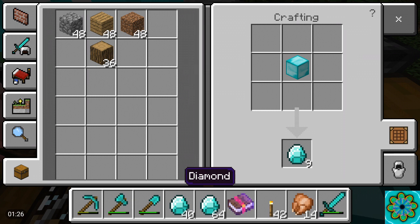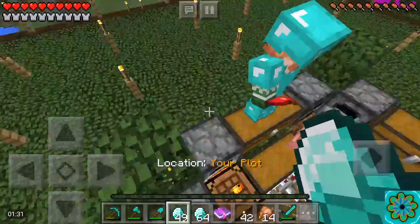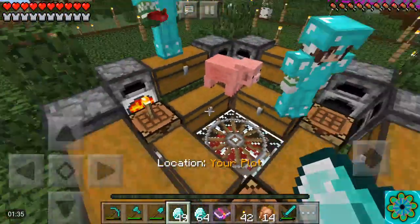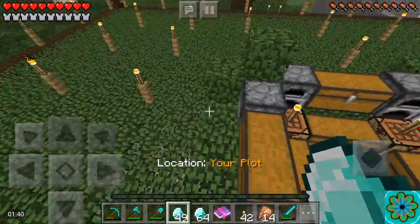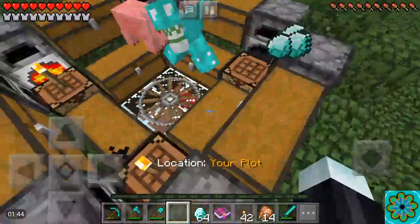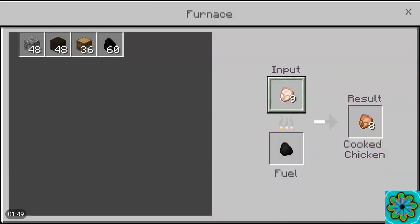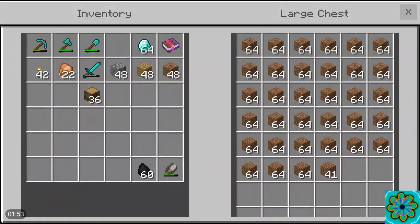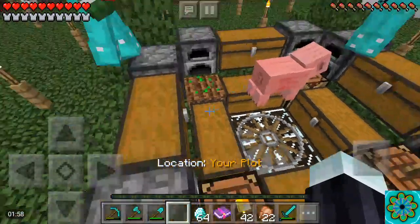That's pretty cool and this works with anything that you turn into a block and then back into its original form. So this works with gold, and I want to say emeralds but I haven't tested that one yet. It's pretty easy to do — the only issue is that you already have to have the diamonds to start.